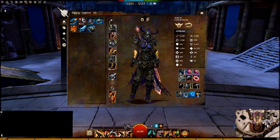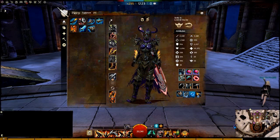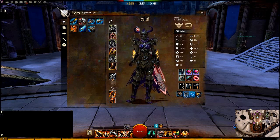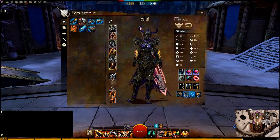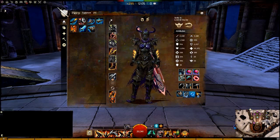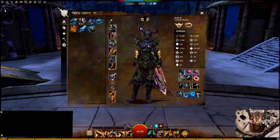Hey, Strife here and this is my updated warrior build after the February 26 patch. After that patch, Lifesteal food got nerfed — it now has a 1 second internal cooldown. Because of that, the Axe-Axe portion of the Axe-Mace build isn't as valuable anymore, since you'd mainly use Axe 5 to burst heal, which also did roughly 300 damage per Lifesteal. So now I've switched to a Greatsword Axe-Mace build.